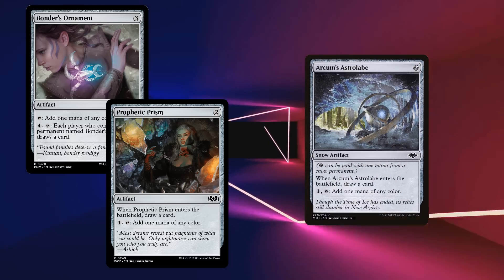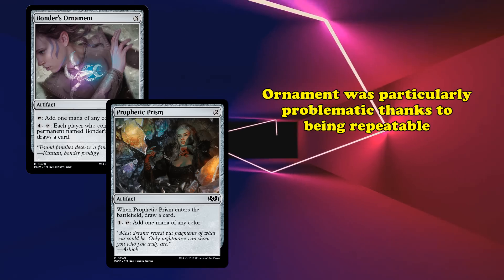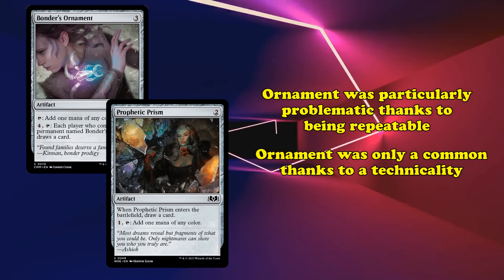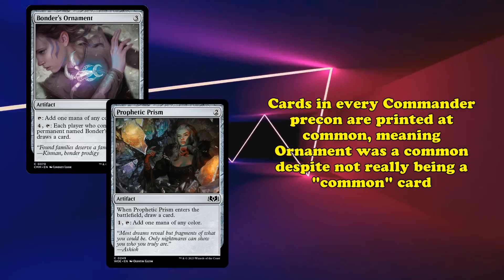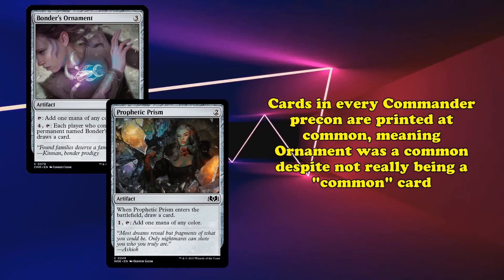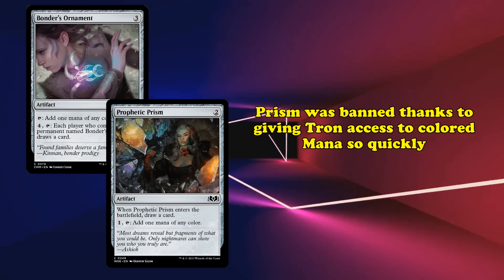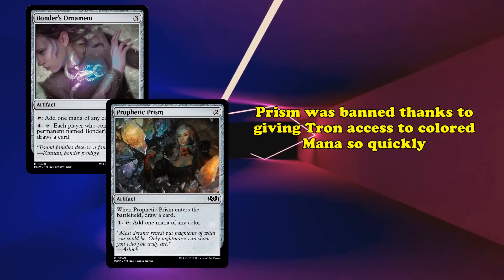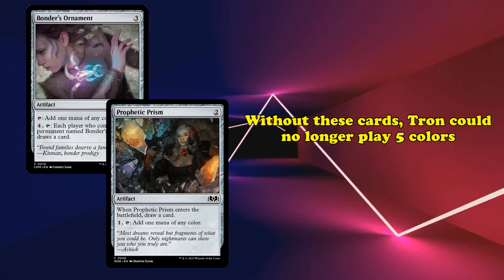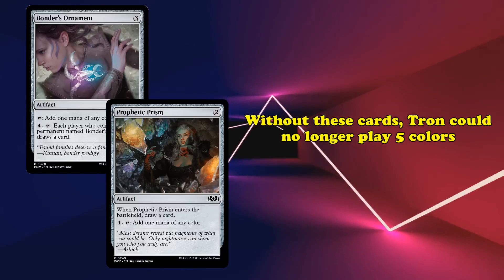Bonder's Ornament in particular is problematic given its card draw was repeatable. It didn't help that Bonder's Ornament was only printed in common due to a technicality. Cards that are printed in every deck during a set of Commander Precons are typically printed as commons, so Bonder's Ornament was a common in those decks despite having a power level not exactly intended for Pauper. Prophetic Prism was banned as well due to its lower mana value offering Tron more access to all five colors quicker. Without access to these two powerful artifacts, Tron would have to decide on two or three colors to focus on instead of getting to play whatever spells they wanted regardless of color.